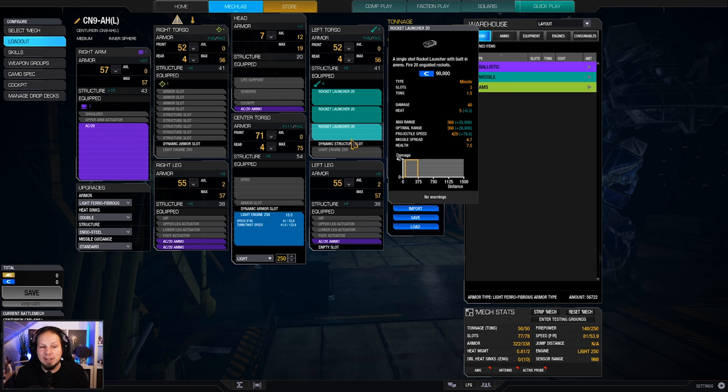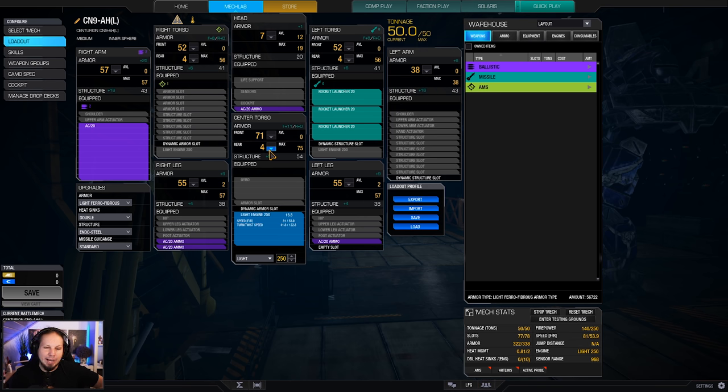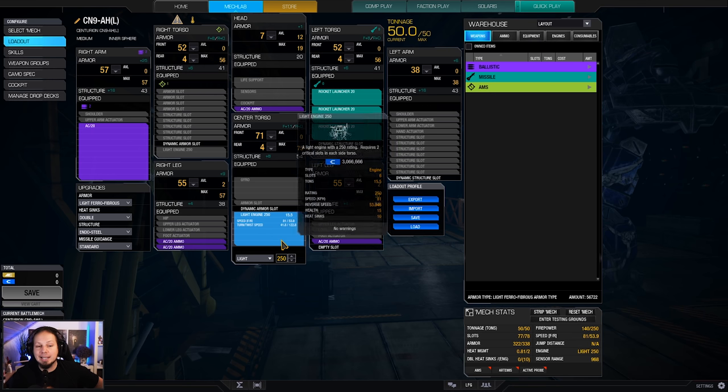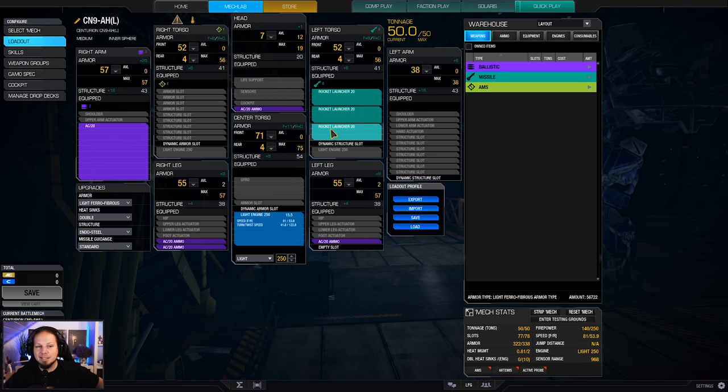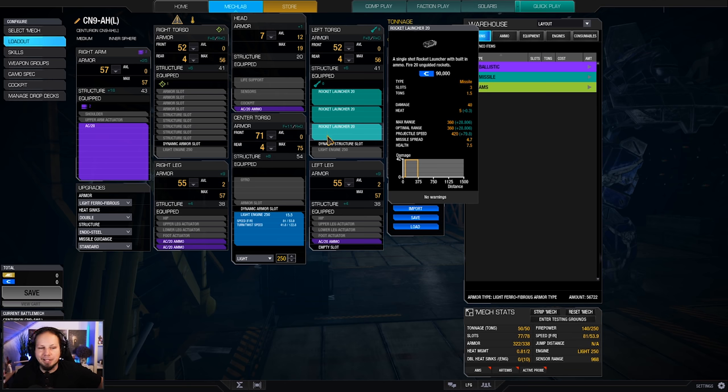We only have four tons of ammo, which means we are quite limited, so you need to make every single shot count. We are running a light engine 250, and honestly I would rather have an XL engine here and go a little bigger, but since this was the build, we're gonna go with it.